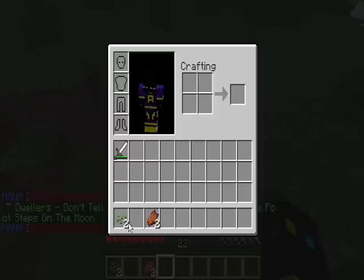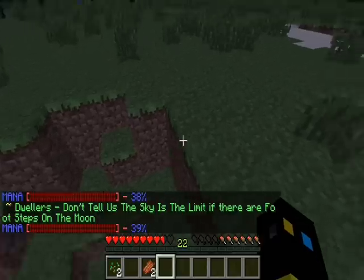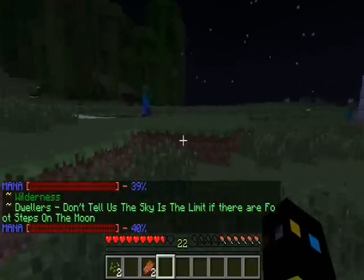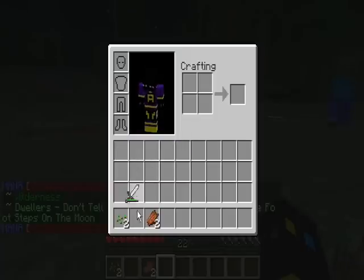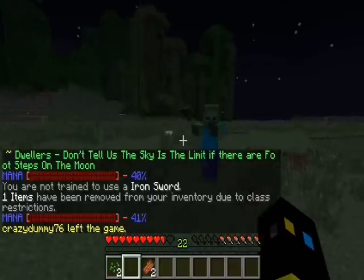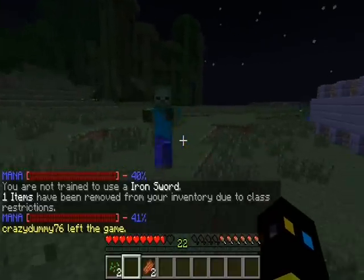Once I turn into a mage, I can no longer wield an iron sword because a mage isn't able to use one. If I try to fight with it, it says 'You are not trained to use an iron sword' and the item gets removed from my inventory due to class restrictions.